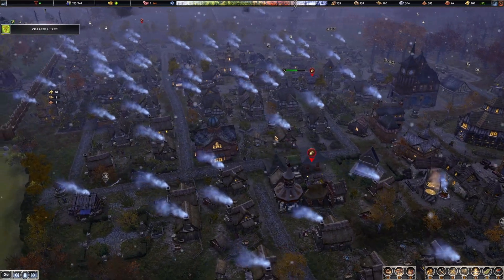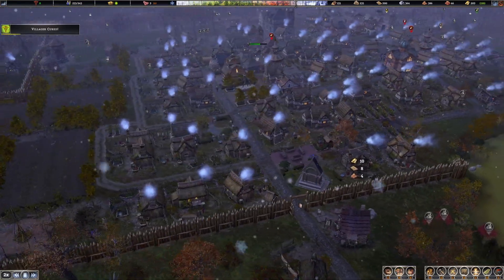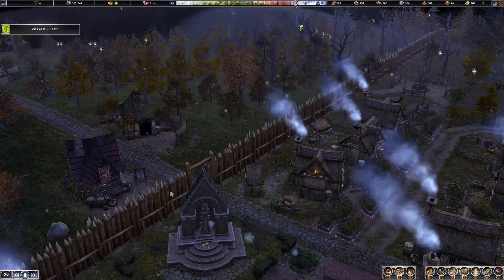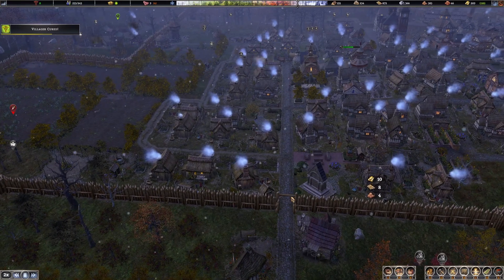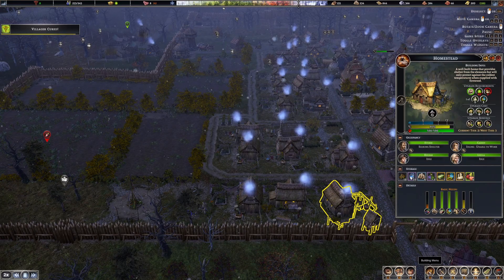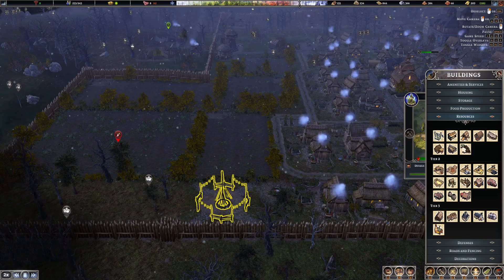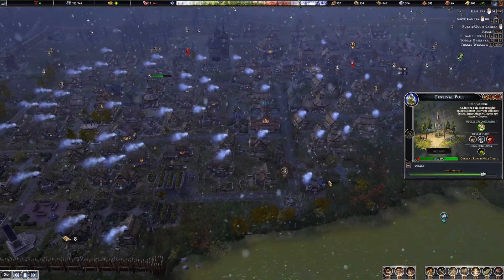We're looking alright. 107 beans lost there though, 77 bread. Bread is a bit of a rubbish one. Look at this - we've got a nice big statue there as well. A bit weird right there. But I just realised when you get the tier 3 stuff, it's really easy to upgrade a lot of this anyway. You can kind of get all these houses sorted by doing mini statues outside of each one. I do kind of want to upgrade this one and see what it looks like. Festival pole - requires a bit of gold though.